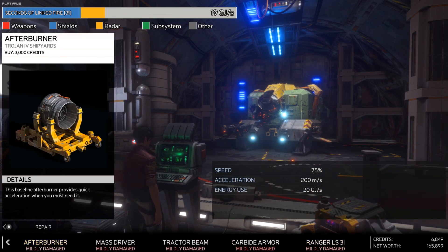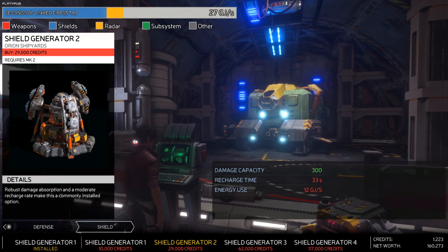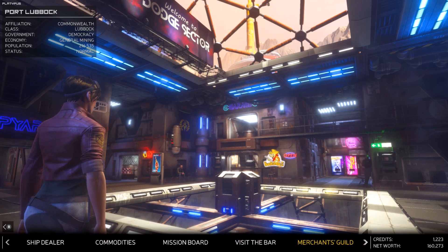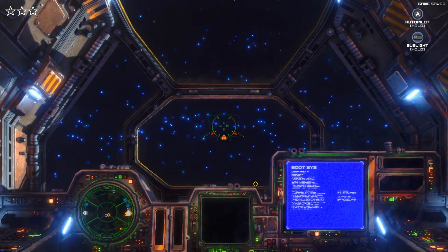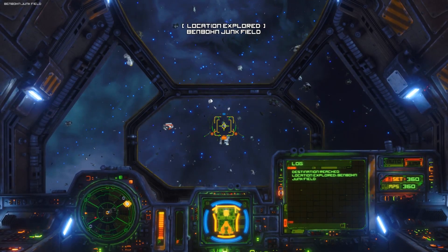Everything's mildly damaged - nothing major at least, but everything is damaged. The next thing we need is a better shield generator, but it's so expensive. If we're incurring damages that barely help us make a profit - or even worse make us break even - then we might need to be doing lower-level stuff still for a little while. Stuff that isn't gonna completely bankrupt us.